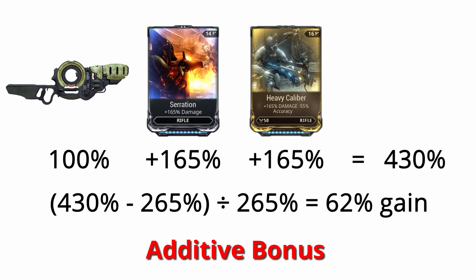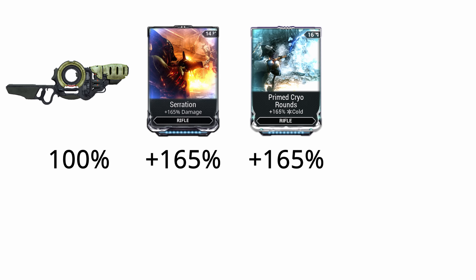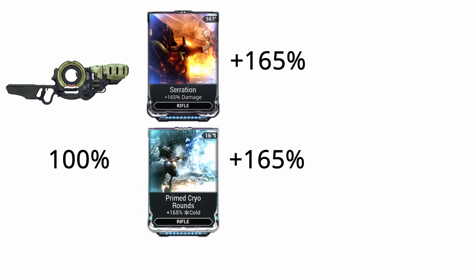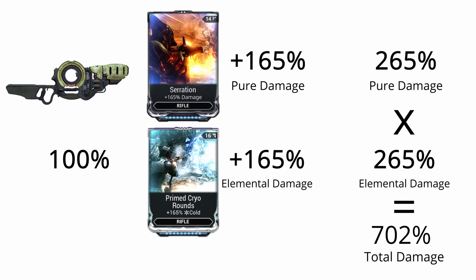We haven't increased the damage more than two and a half times over like we did going from nothing to Serration. That 430% total is only 62% higher than the 265% total — the damage hasn't even come close to doubling. This is why additive bonuses are considered the weakest type: each additional bonus affecting the same stat has a much lower true effect than the written value. If instead of Heavy Calibre we used Prime Cryo Rounds for 165% cold, we're now modding an entirely different stat.